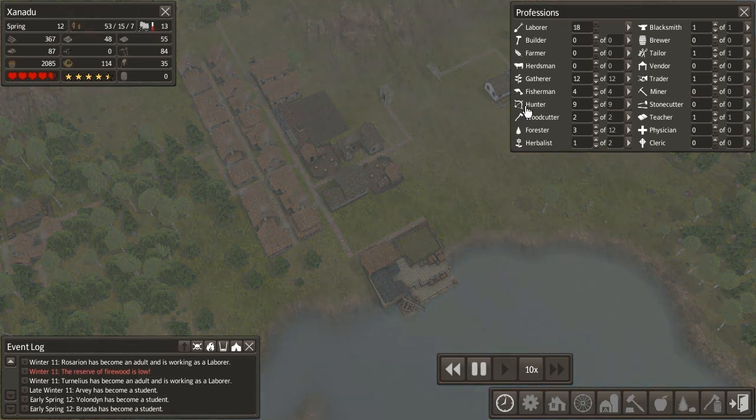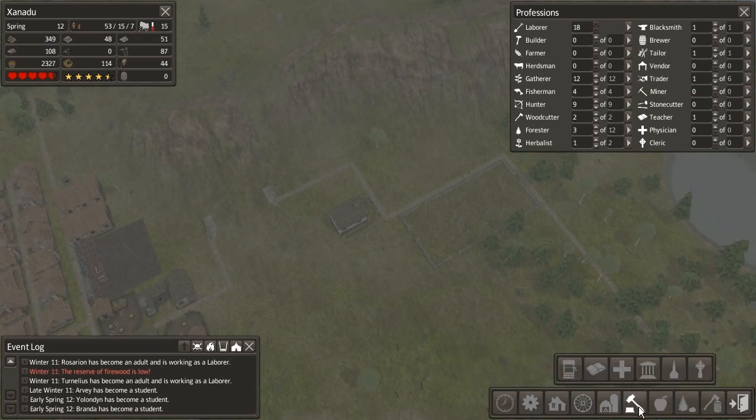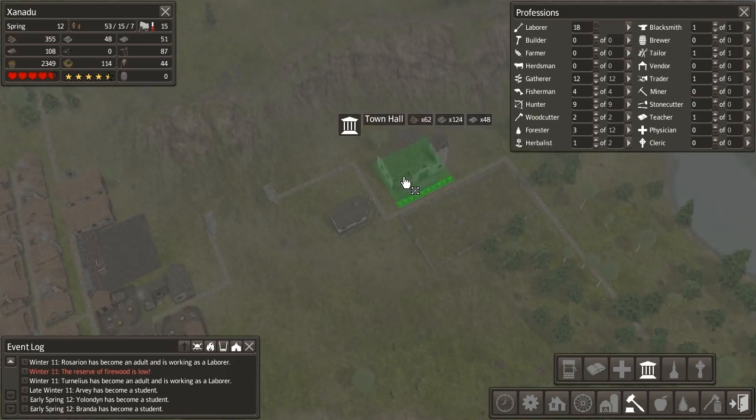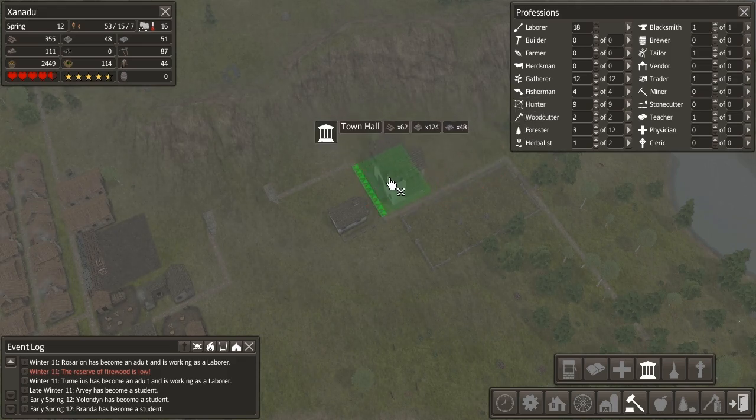We've got a good stockpile of wood. I'm looking now to build ourselves a church this episode. I think a church is what we want next — that or the town hall. The town hall is pretty cool too. Maybe we'll build ourselves a town hall right over here, and the church over on the side of it.